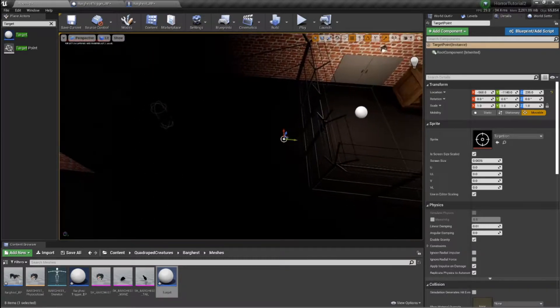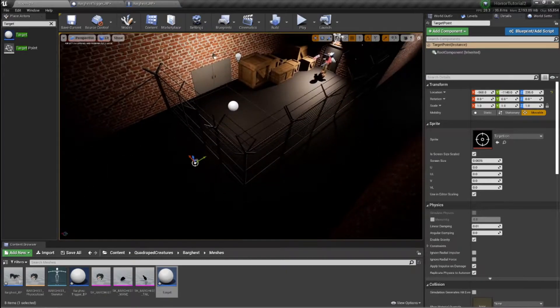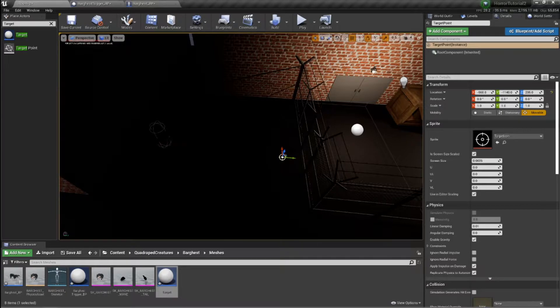What will happen is this will be our location. Now if you wanted to set up the event we're working on now and then after about 10 seconds have the dog patrol up and down the gates, you would use more of these target points. We might do that, but let's just try and get things working first.